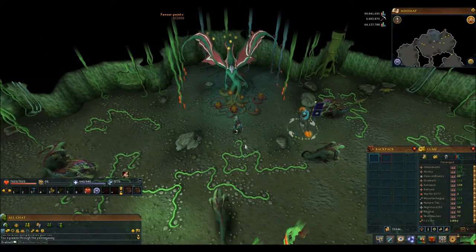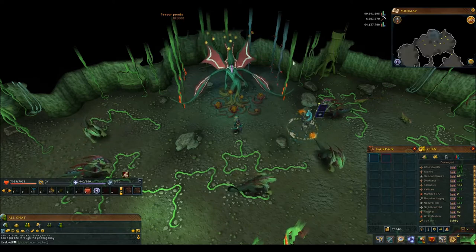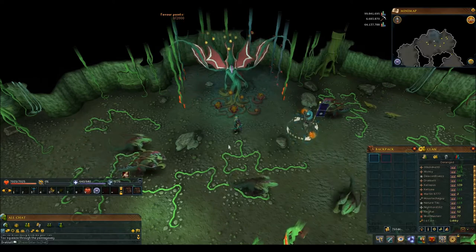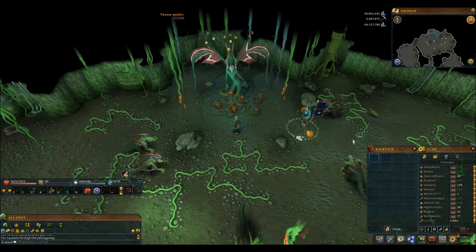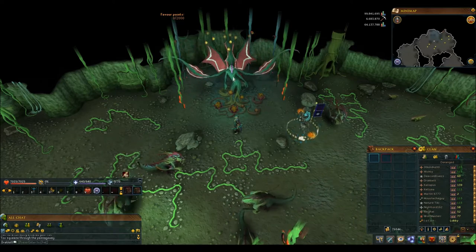Basically, this area is being corrupted. You can see the different mutated vines versus the standard vines, and these are the normal citizens — or denizens — of this area, and this is the queen.